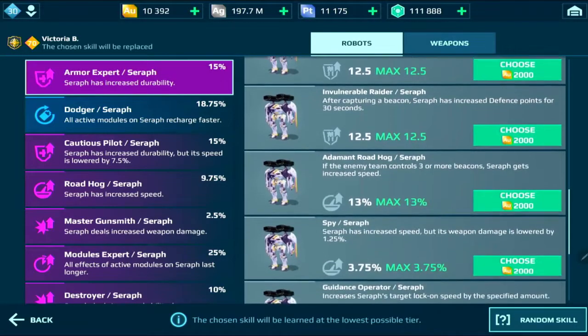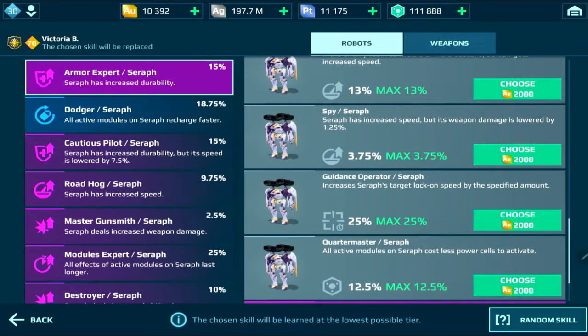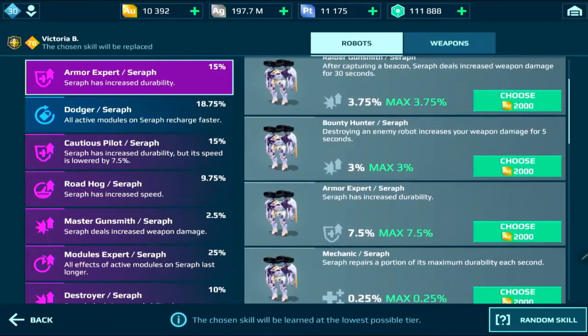You could also get spy — Seraph has increased speed but weapon damage is lowered by 1.2%. The downfall is lower weapon damage, but you can compensate by running master gunsmith alongside it. Lastly, you could run foolhardy, which is a skill you practically run on most robots.